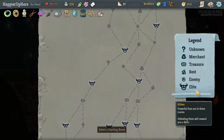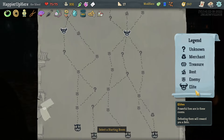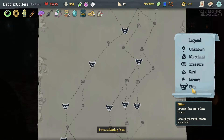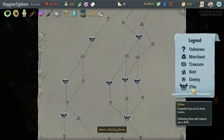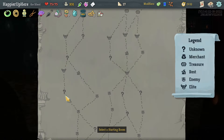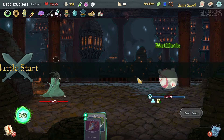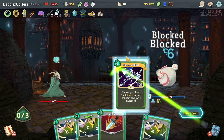On the left I get four elites and five Merchant rooms. Let's go on the left. Spirit Guardian — let's do Cold Snap, Strike, and Storm of Steel. The Kunai and Ornamental Fan together are pretty good. Another 10 — I could just do Buffer here, won't be able to play Streamline but that's fine.